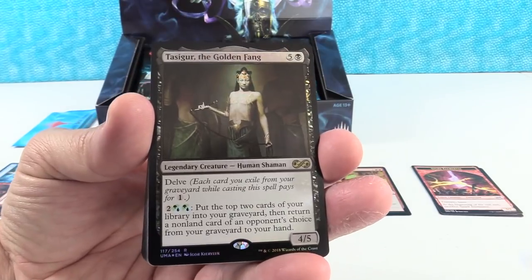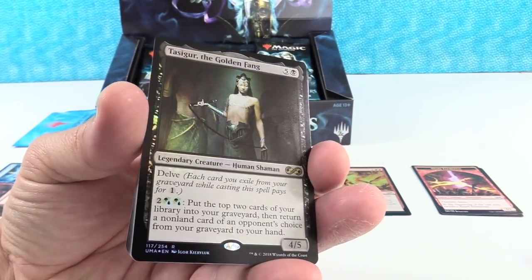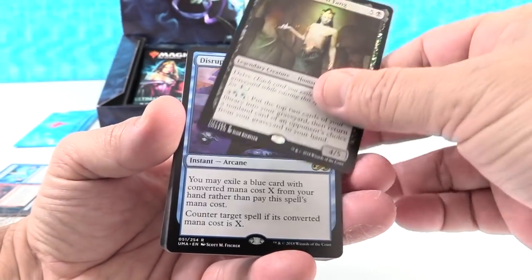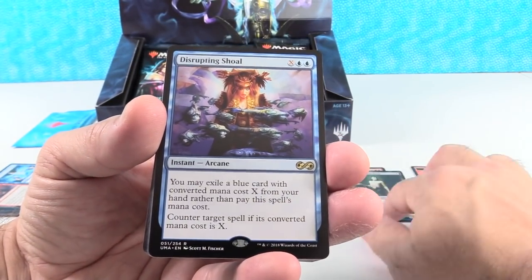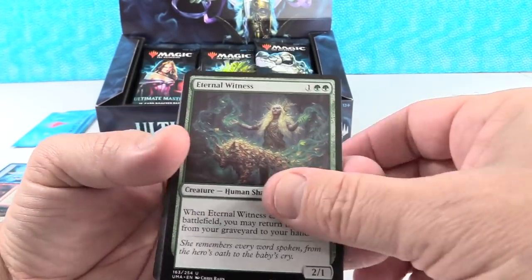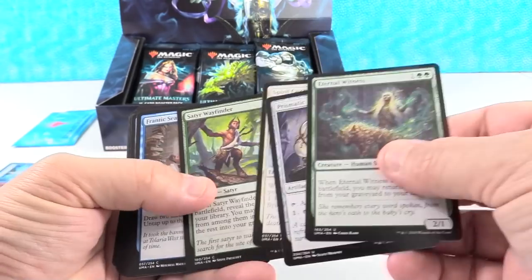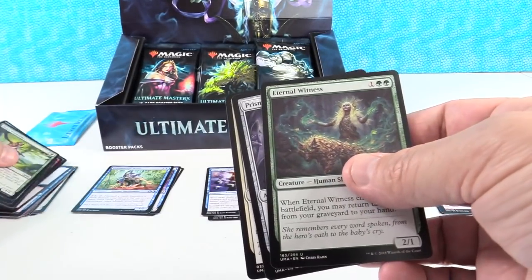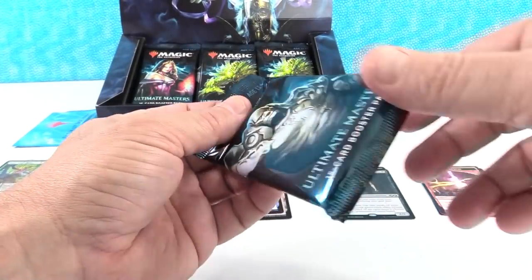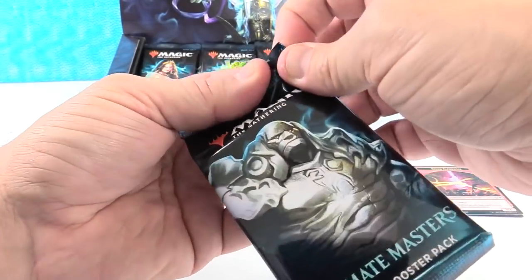We are off to a wonderful start — Tossiger the Golden Fang, that is our rare foil right there. Now the last few boxes we've opened we've had multiple rare foils, so maybe we'll get lucky there. Hey, Eternal Witness! So Bumpasaurus, in addition to us just sharing information about the breakdown of some of the rares and mythics and things like that that we got...